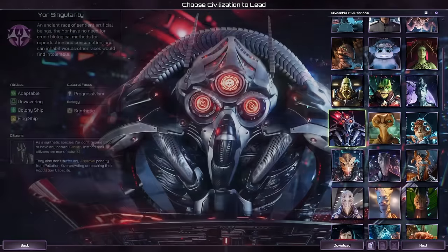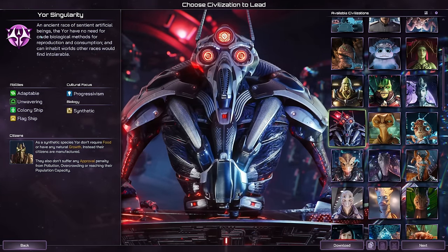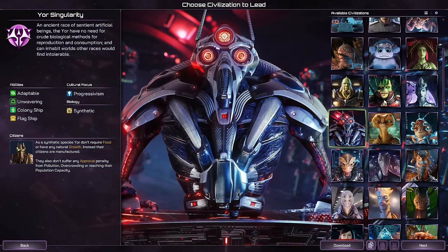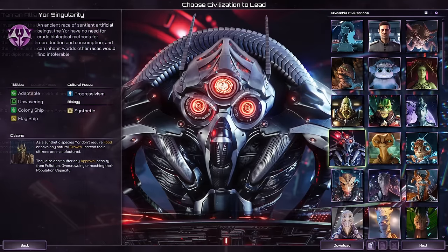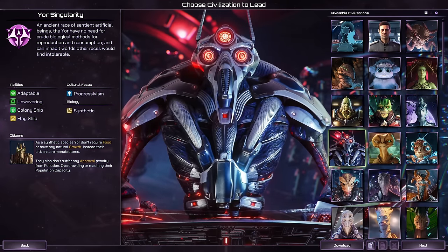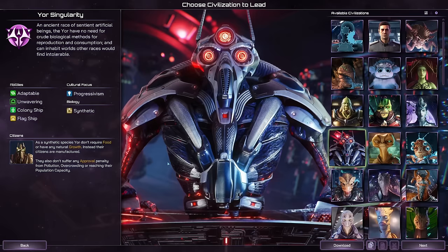We're going to start with a new game right away and this time we're playing as the Yor Singularity. An ancient race of sentient artificial beings, the Yor have no need for crude biological methods for reproduction and consumption and can inhabit worlds other races would find intolerable. You can choose from a lot of civilizations here, each with their own strengths and weaknesses. Last time we played the Terran resistance — humans — and now we're playing as robots. The cool thing about them is they don't need food to grow; we can manufacture them as well.